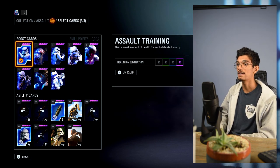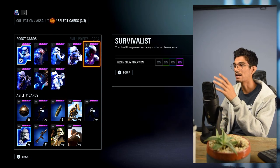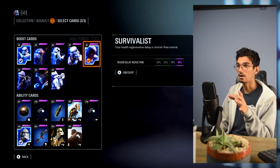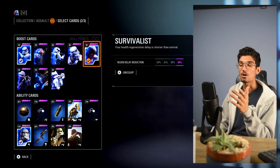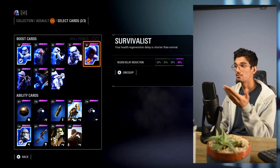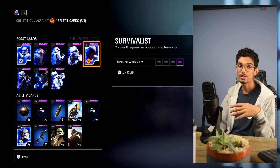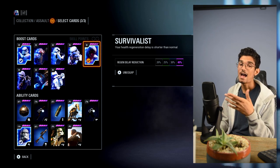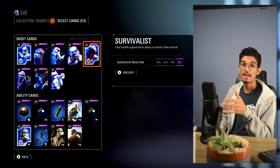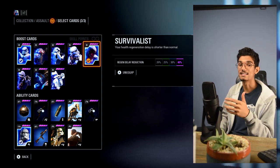My second card is the Survivalist card — I've been interchanging it with Bodyguard, but we'll talk about that later. The Survivalist card allows you to regen your health 40% quicker, or a 40% regen delay reduction. So if you get shot down to 10 HP and duck behind a corner, instead of waiting 10 seconds, you're only waiting about 6. I've always used this card — it's very useful. Getting back into the action quickly is exactly what I want.